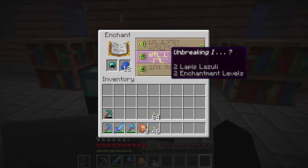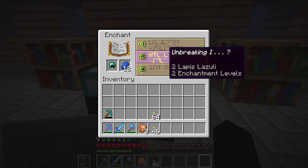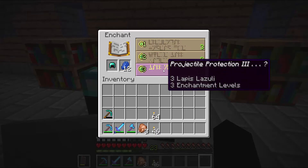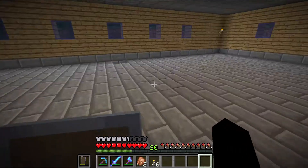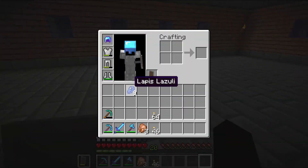I got Protection III - or projectile protection - to be completely honest I don't know if that's actually any good or not. I'm still kind of new to the whole enchanting thing, that tripped me up a little bit. I'm gonna go with projectile protection only because I have a big problem with skeletons attacking me all the time.